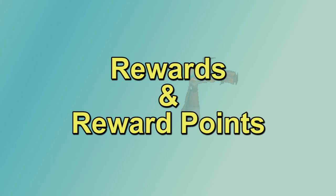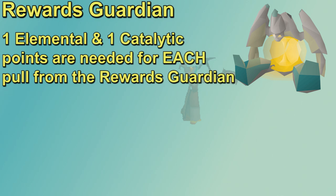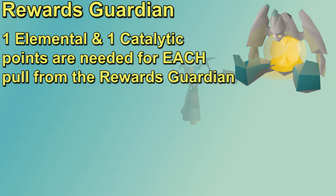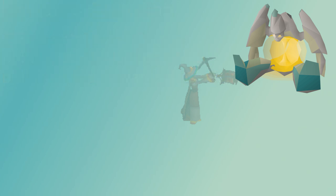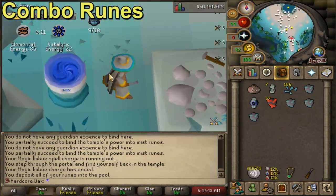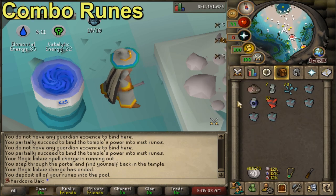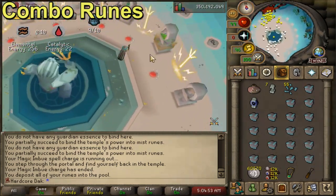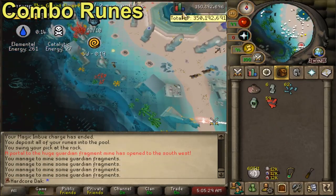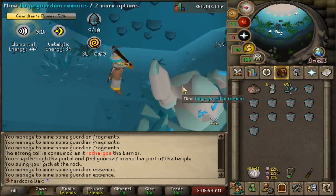To grab a reward from the rewards guardian, you need one elemental point and one catalytic point. Every 100 energy gives you one point in that category, and any energy over 100 goes toward a chance at another point. For example, 350 elemental energy gives three points and a 50% chance at a fourth. It's easy to keep points even, so don't overthink which points to go for. If you have a lot of one type, just do a full round only going for catalytic or elemental. Combination runes give extra elemental points — you need a binding necklace and mage view runes (fire, water, and astral). Making combination runes at elemental altars produces poly elemental guardian stones, which give 50% more elemental points.